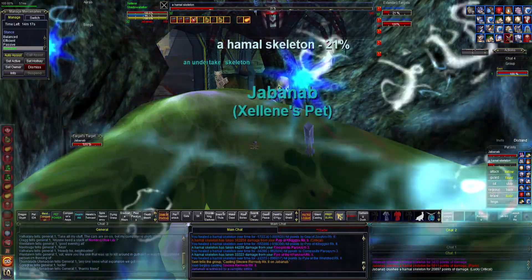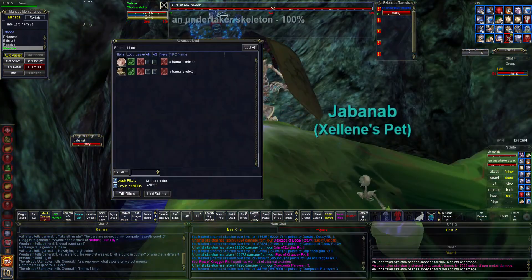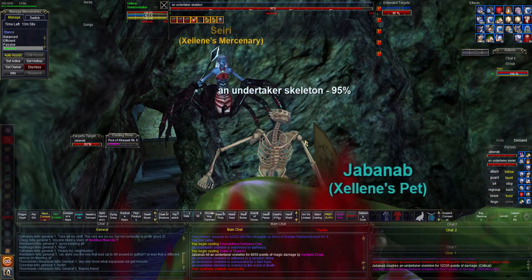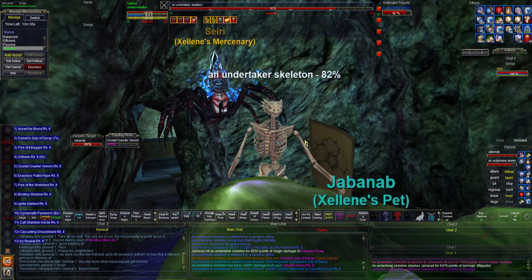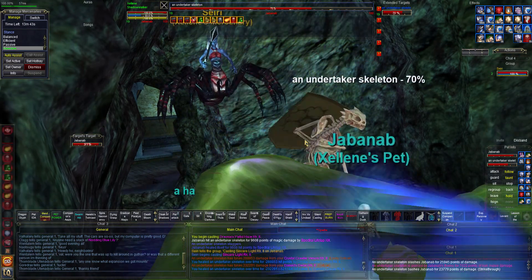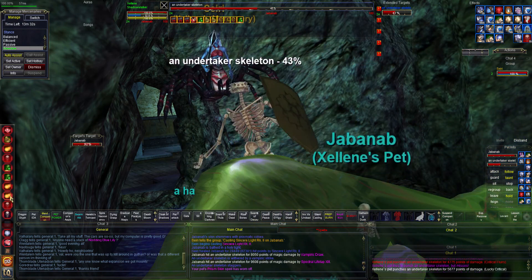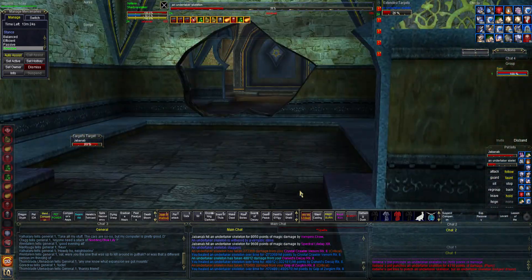Going to hit invisibility versus undead. Undertaker skeleton — where is that guy? Oh, he just popped on top. I didn't think we'd have a respawn that fast. Maybe that was the roamer, or maybe I'm just generating that much aggro that he came walking up and saw what was going on and decided to help out. We'll knock this guy down and we'll definitely need to death bloom and get mana back. Yeah, that was the roamer.